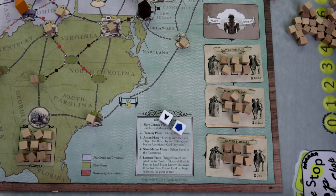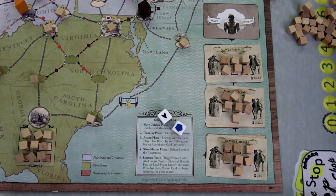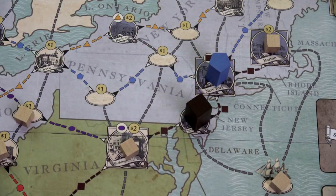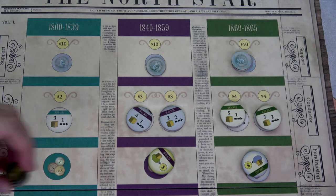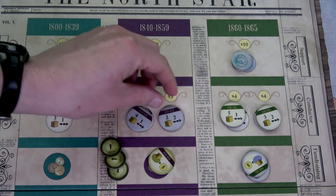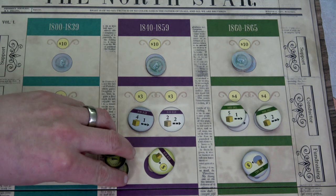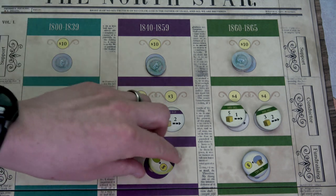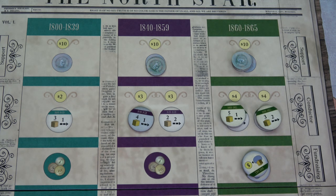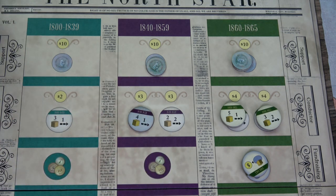Let's roll our slave catcher dice. The blue slave catcher simply moves one space toward New York — and no one is there, thank goodness. Moving into the purchasing tokens step, our conductor has ten bucks — she'll grab a two-for-two conductor token and a fundraiser token. The preacher with ten bucks spends five plus five to buy the second support token. That means we're now in the 1860s to 1865 era and can buy those new tokens.